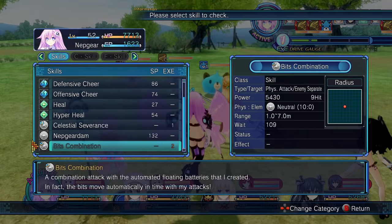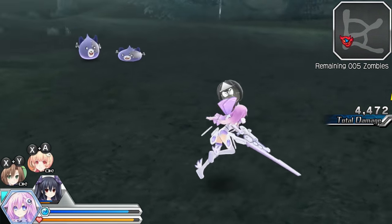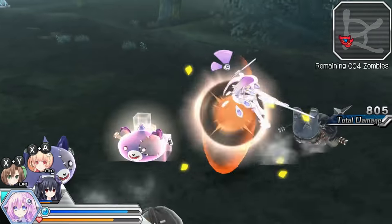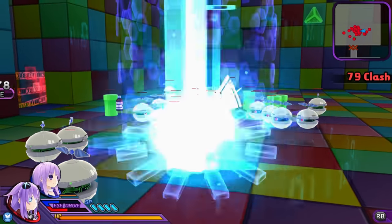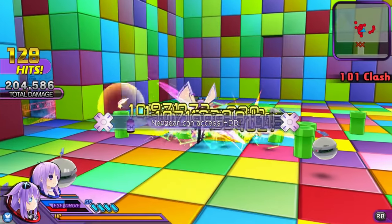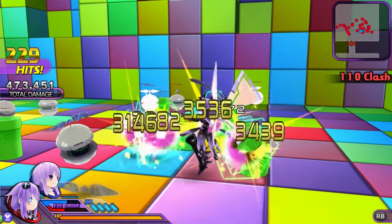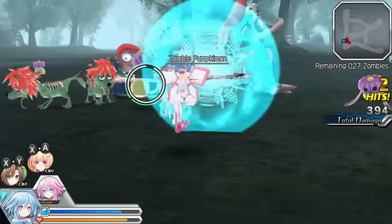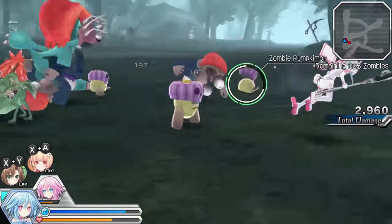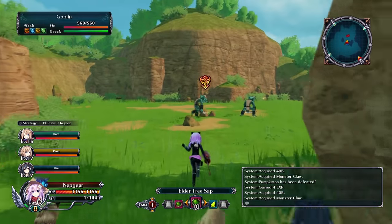If you want something a bit different from the main series, I would recommend taking a look at the spin-offs. They feature the same level of shenanigans as the main games but with unique gameplay, story, or setting. These games are self-contained and not canon, though there will be references you won't catch if you haven't played the main games. If you like real-time combat, there are three games worth looking at: Hyperdimension Neptunia U Action Unleashed for Vita and PC, Megatag Dimension Blanc + Neptune VS Zombies for Vita and PC, and Cyberdimension Neptunia Four Goddesses Online available on PS4 and PC.